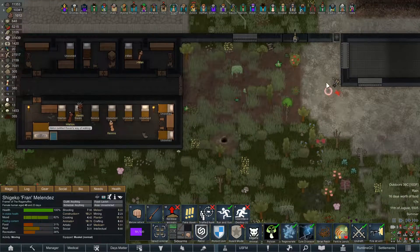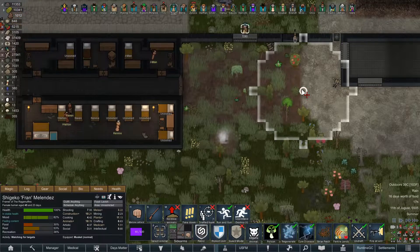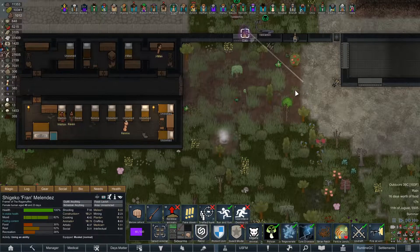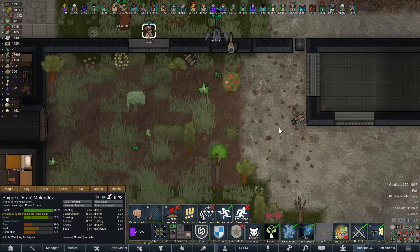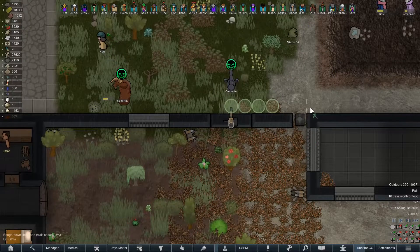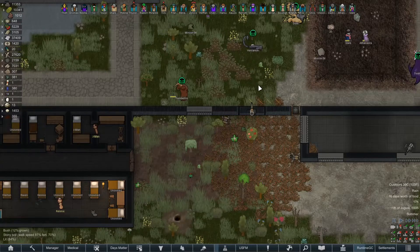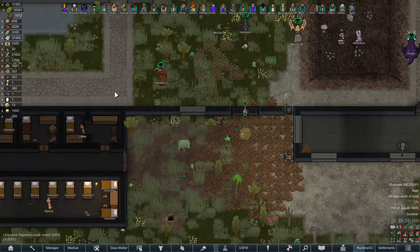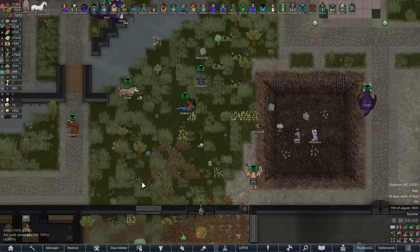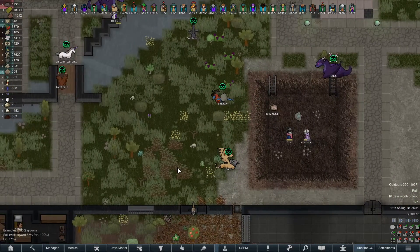There we go. I want it to be actually on this corner if possible — like right here. Bramble me banana. There we go. We're just going to cut the brambles on this side. Maybe when the quarry's done, I can have the road just go straight through here, and that'll look better.